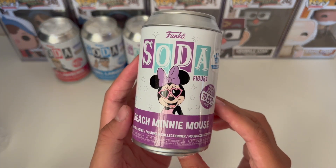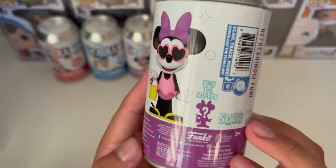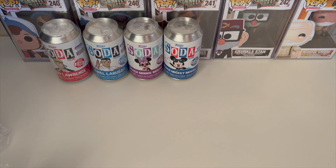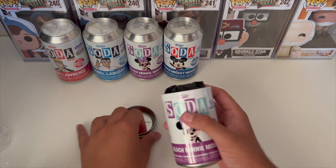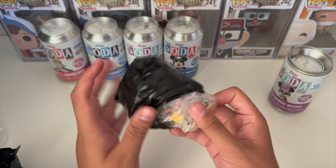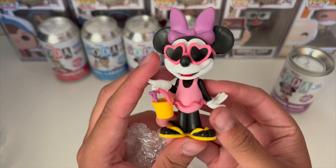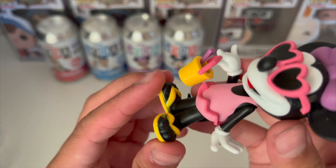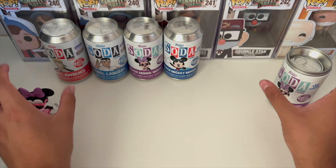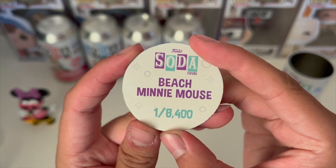The last one I'm opening is the beach Mini Mouse — again 10,000 pieces, Funko exclusive. The chase is her black light version. We have the common. The paint could be a little better on the feet but other than that it looks good. Beach Mini Mouse pog, limit 8,400 pieces.